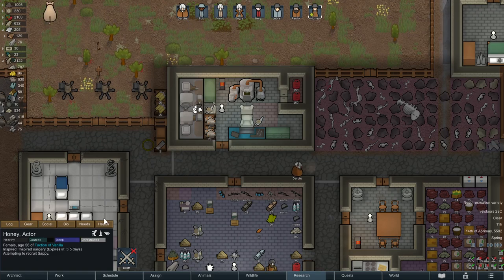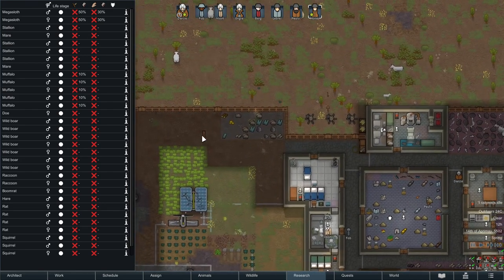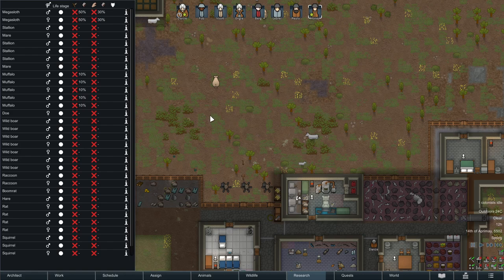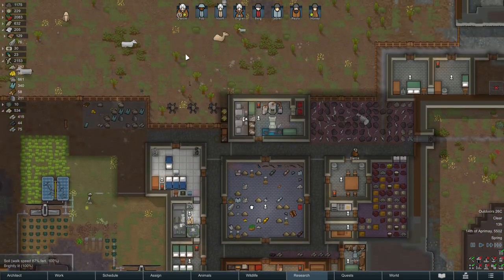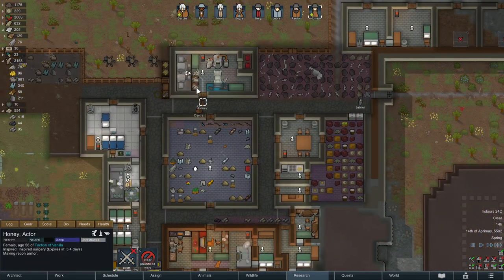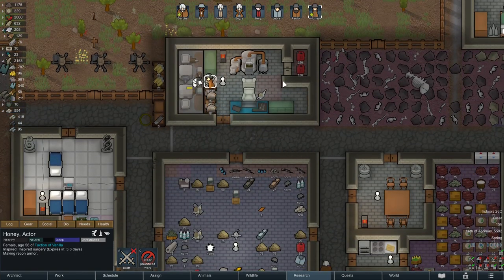NG is working on that duster. I have to keep forcing Honey. Oh, she's tempted to recruit Sappy — I'll let her finish that. Inspired taming: I could tame a mega sloth. We actually have some horses here; we could tame those instead of the dromedaries, but it's kind of six of one, half dozen of the other. Darcy must be the one who got it — she'll be happy if she gets to tame something, but I don't think I care in this case.